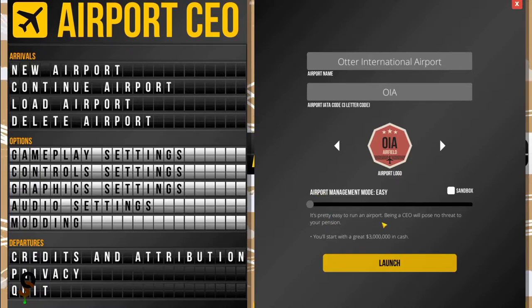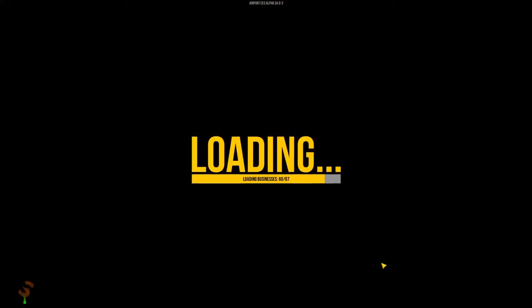Easing is pretty easy — running an airport as a CEO will pose no threat to your pension, and you start with three million dollars in cash. Moderate: not going to kill you, you start with two million. Difficult, you start with a million, and Extreme you start with five hundred thousand. Let's bump it up to Moderate — two million dollars. I mean, that can't be that difficult to start an airport with two million dollars, can it?